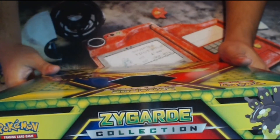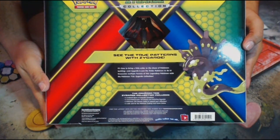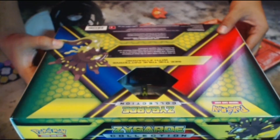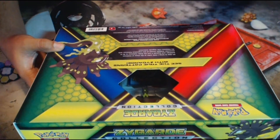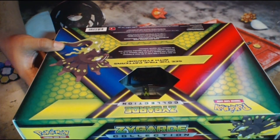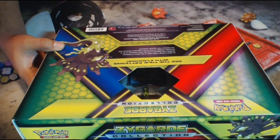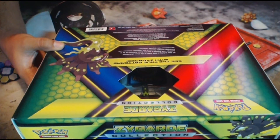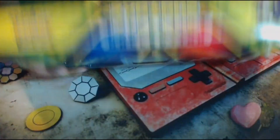The back of the box says: 'It's time to bring a little order to the chaos of Pokemon battling, and Zygarde is just the order Pokemon to do it. Encounter multiple forms of this legendary Pokemon with the Pokemon TCG Zygarde collection.' It includes a sculpted figure of Zygarde Complete, a never-before-seen foil promo card featuring Zygarde, four Pokemon TCG booster packs, and a code card for the Pokemon TCG Online.